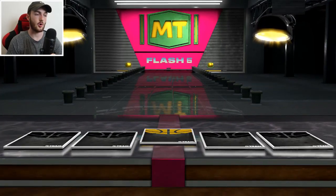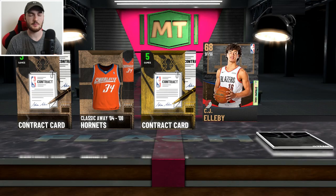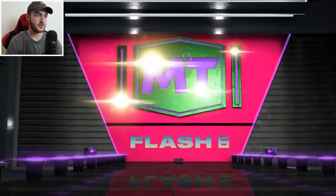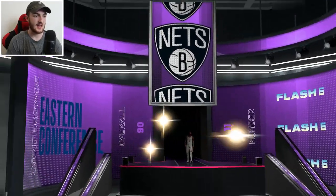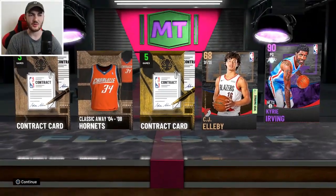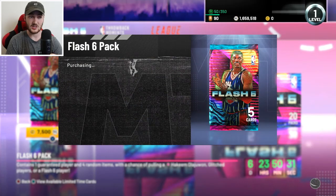Come on 2K. There we go — let's roll out the red carpet for Galaxy Opal Hakeem, Pink Diamond Kawhi, Pink Diamond Kyrie, or Pink Diamond Melo. It's an Amethyst — a huge letdown. Hopefully it's a Flash player. Is that... biggest troll. You're going to hook me up with the Amethyst Kyrie Irving? Typical 2K. I can't believe you just disrespected me like that. For that, I quick sell Kyrie. I'm going to sacrifice that Amethyst Kyrie Irving in hope that it somehow brings us the Pink Diamond Kyrie Irving.